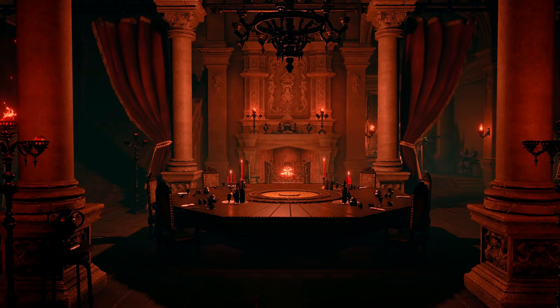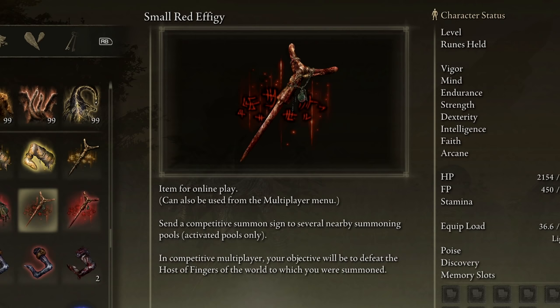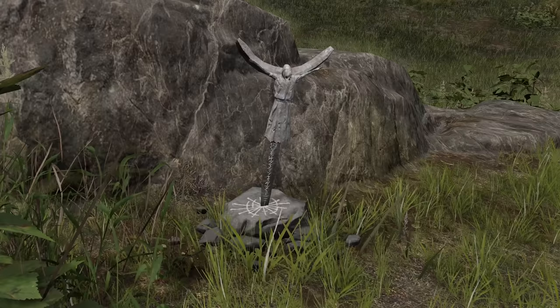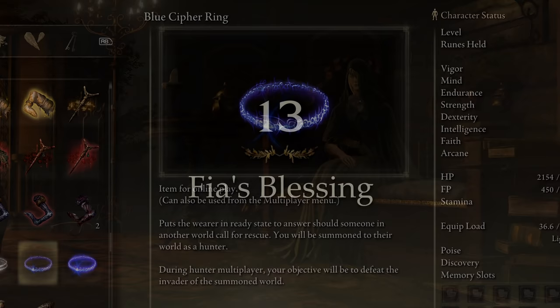But if you'd rather just engage in duels with other players, you'll need the Duelist's Furled Finger, which can be found on a corpse at the doors of Stormhill Colosseum. The small red effigy can also be found here, and it serves the same purpose except it sends a competitive summon sign to the summoning pool instead. Summoning pools are accessible at effigies found throughout the world. And if PvP is something you'd like to avoid entirely, pick up the White Cipher Ring from the Twin Maiden Husks at the Roundtable Hold.